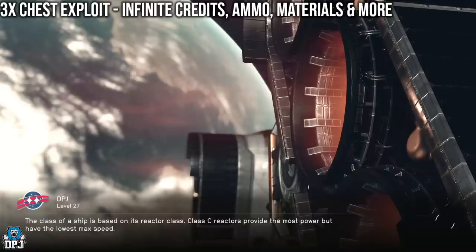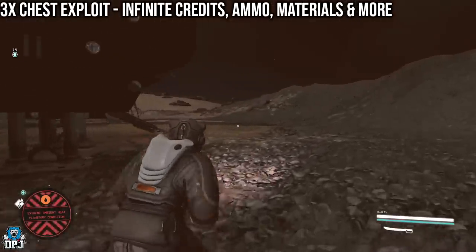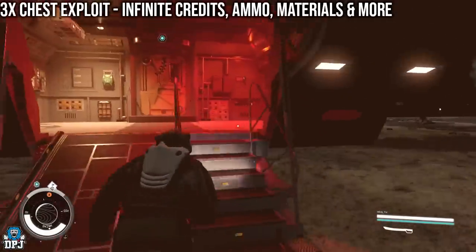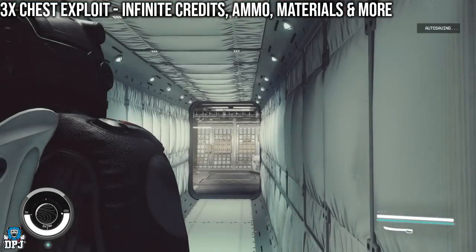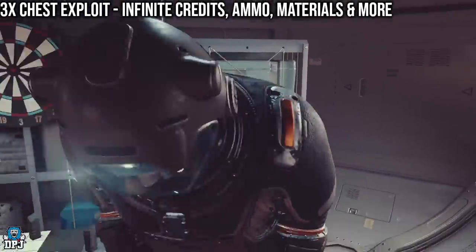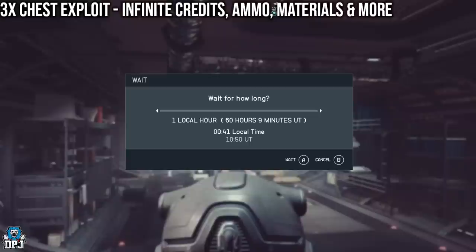If you come here and create an outpost and put a sleeping bag down, you skip a lot of the loading screens. I think you just skip one hour here. My ship is so big — by the way this is a Stronghold, you can buy it on Akila from the ship vendor. It's by far the best ship you can get without building, in my opinion. Come here, sit in your bed, skip time by one hour, and all those chests will have respawned on Akila.